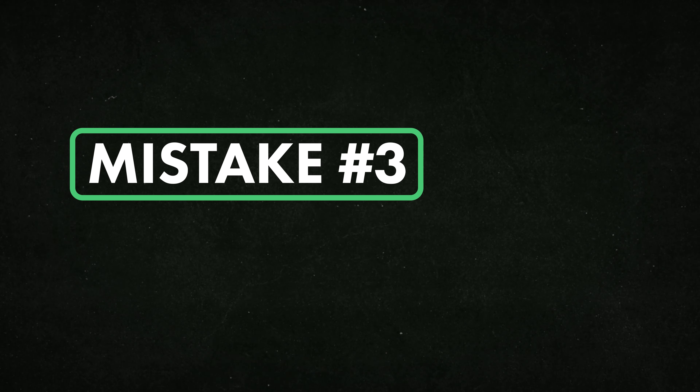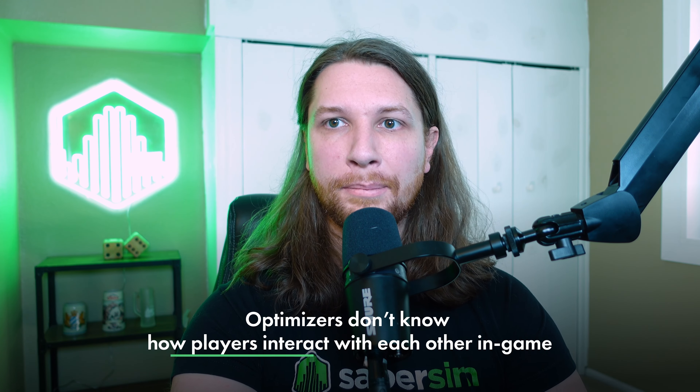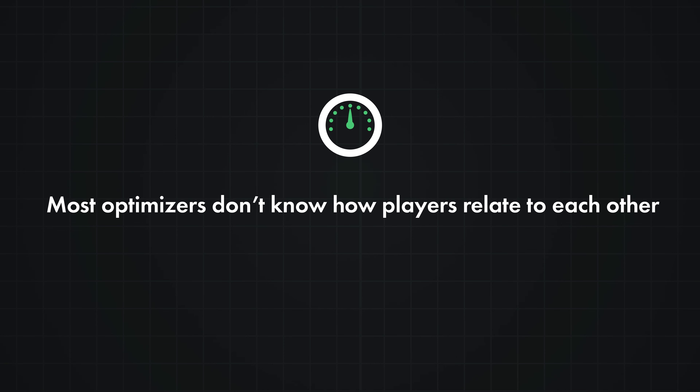But that's not the only problem with bad optimizer assumptions. Optimizers also assume that all players in the same game are independent from one another — and if you've ever stacked your lineups, you know that's not true. That brings me to mistake number three: stacking using rules of thumb. Just like optimizers make up fake distributions, they don't really know how players interact with each other in-game. Sports are not played on spreadsheets — players in the same game affect one another. If you've ever stacked your baseball hitters together or paired a quarterback with a wide receiver, you already know this.